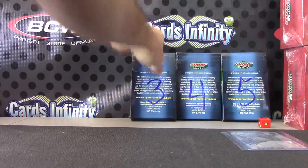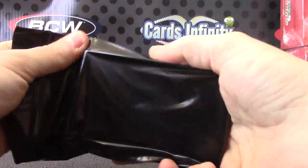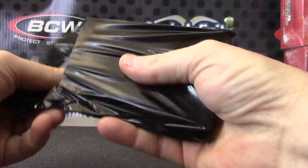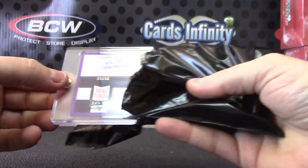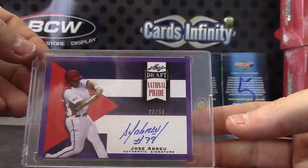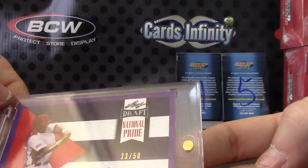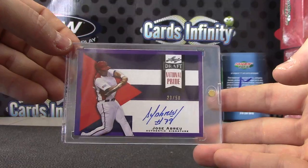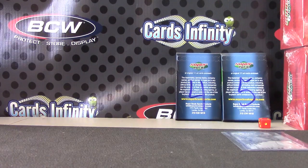Next up is Super with pack number three. Wayne Gretzky — how did he get in here? It's purple. Is that Jose? Yep — number 23 of 50, Jose Abreu, purple. Michael Jordan's jersey number — so, number 23 of 50. There you go, Super.